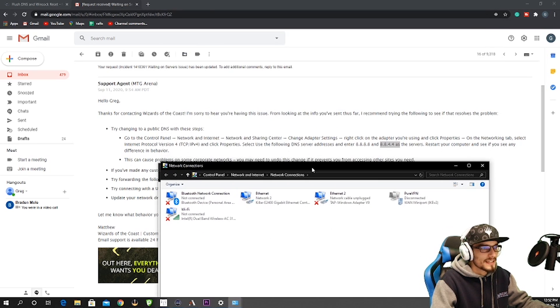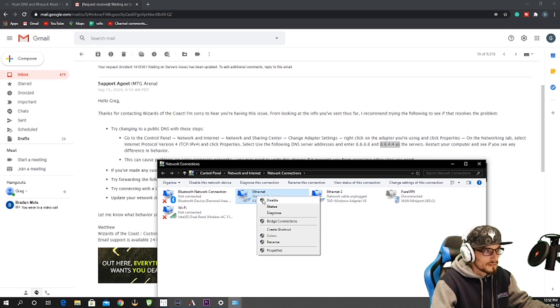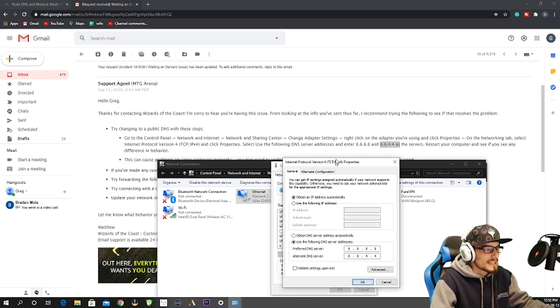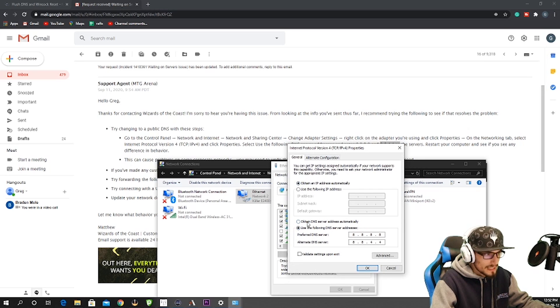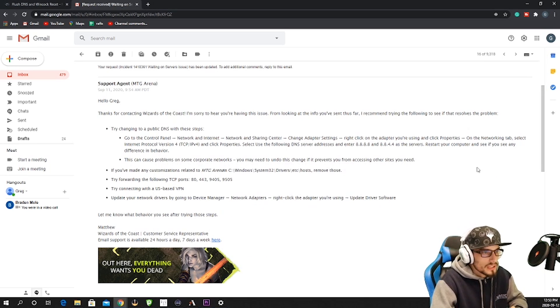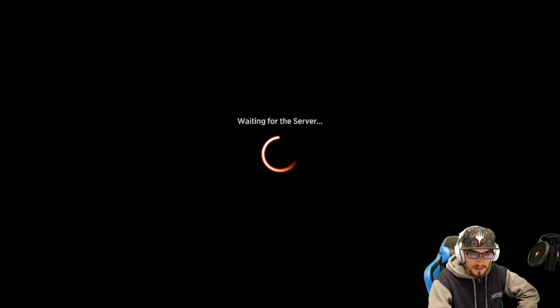Click 'Change Adapter Settings' on the left. Right-click the adapter you're using — I'm on Ethernet — click Properties, go to the Networking tab, select Internet Protocol Version 4 TCP/IPv4, and click Properties. You'll see the DNS fields; change the preferred DNS server to 8.8.8.8 and the alternate DNS server to 8.8.4.4. Press OK, then Close, exit your other screens, and restart your computer. That will take effect — hopefully it worked, but if not, we'll continue.